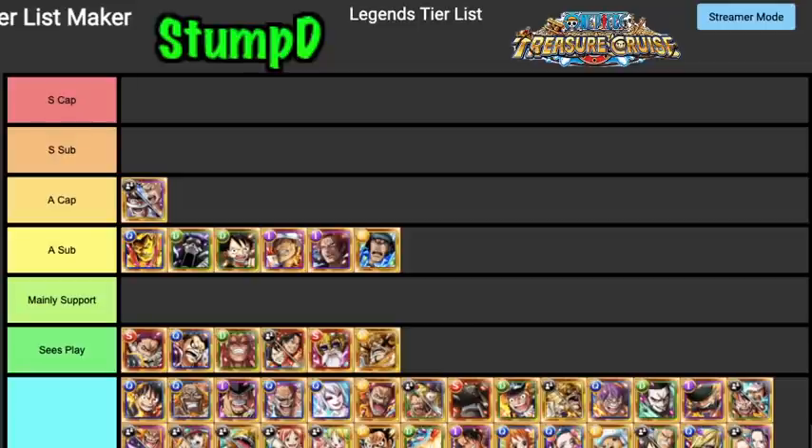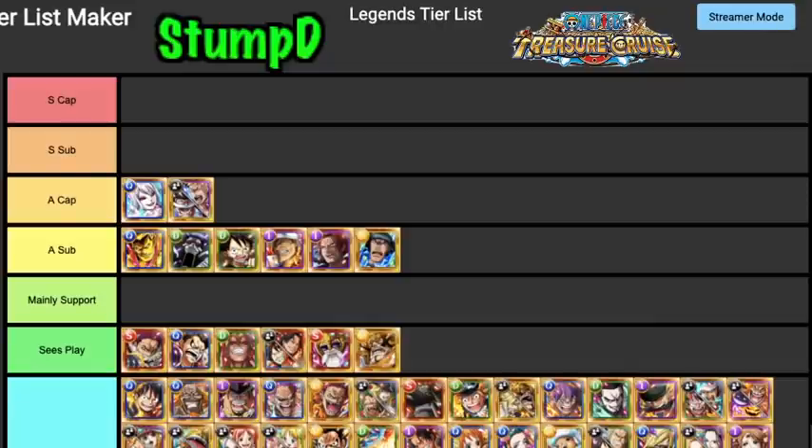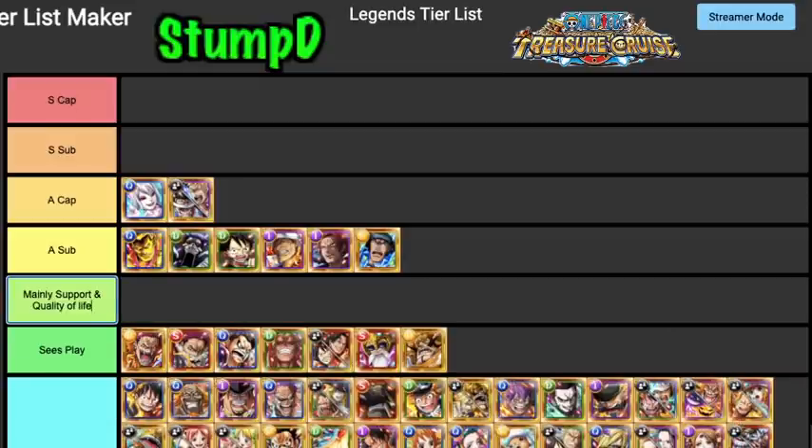Biichi doesn't see any play anymore because shooters suck. Same with Zephyr. Carrot is probably an A Tier Captain — she's super fast at clearing content and when you need to get through barriers she's your go-to. I might change her to mainly support/quality of life — making content easier is the best way to put it.